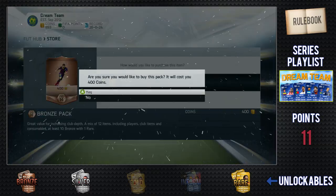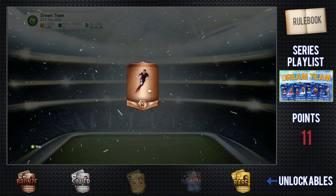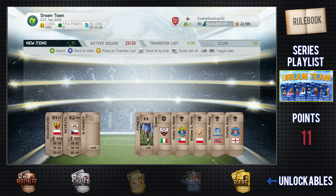Hello and what is up guys, Jack here from Ezekiel Gaming HD and this is episode 18 of the Dream Team series. As you can see we start off this episode by opening up a bronze pack. We have 11 Dream Team points and then we're going to go into a bronze match.